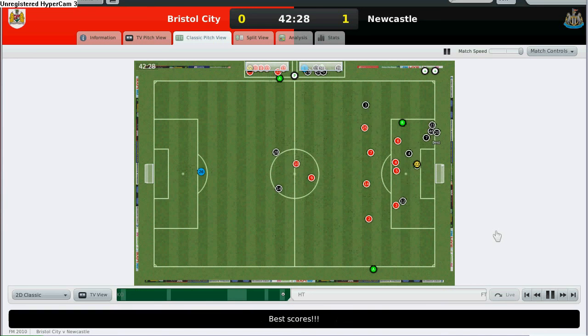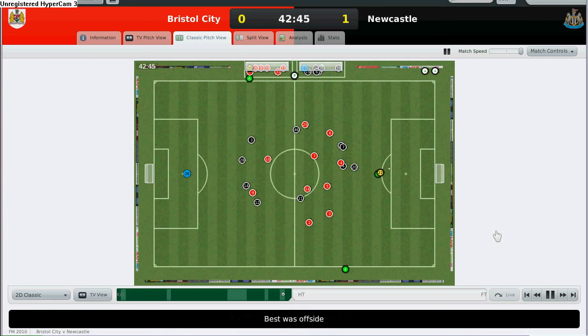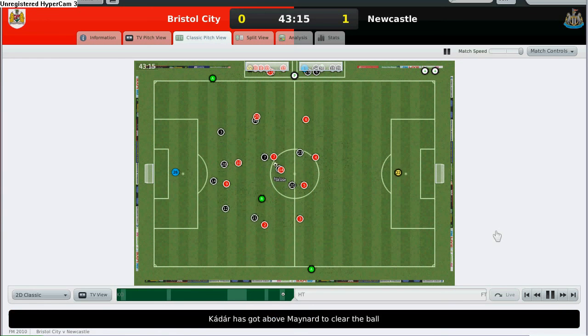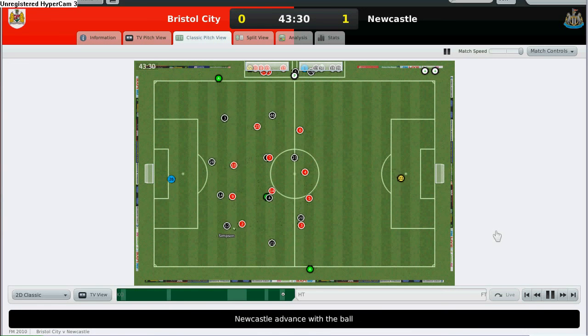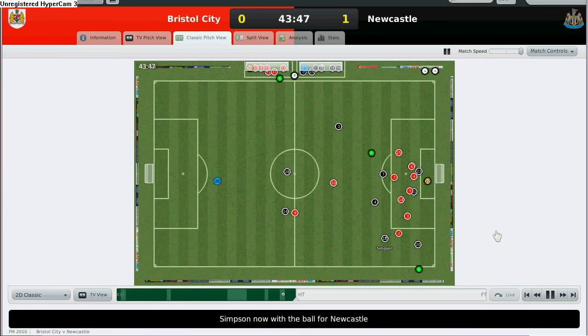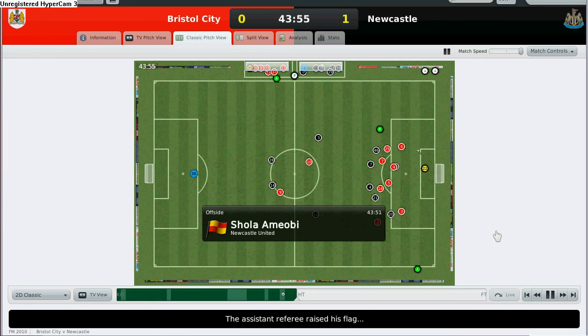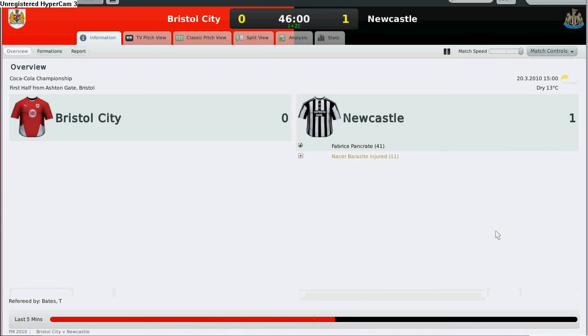Leon Best puts it for another — no, it's an offside. I would fancy a two-goal lead, but denied by the assistant referees. Team crew now having the ball. Fabrice Pankrate puts it through to Leon Best; he tries to run it in but denied by the defenders. Shola Amiobi is offside again. After an uninteresting first half, we have a 1-0 lead. Stay tuned for the second half.